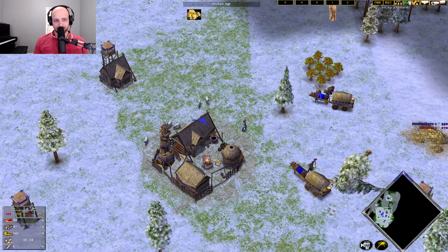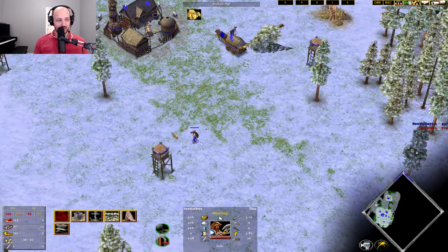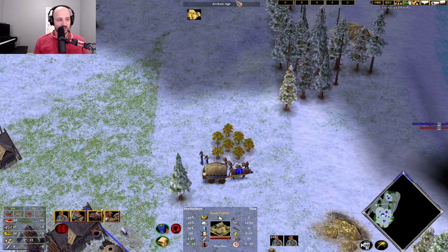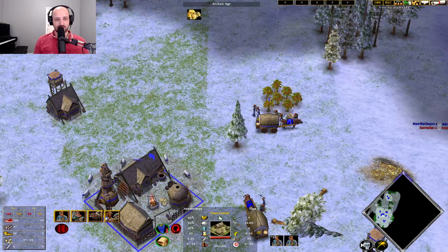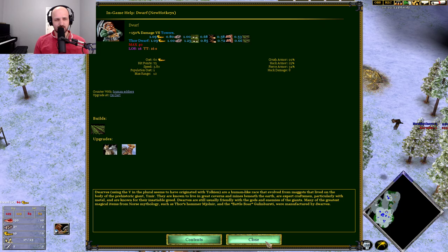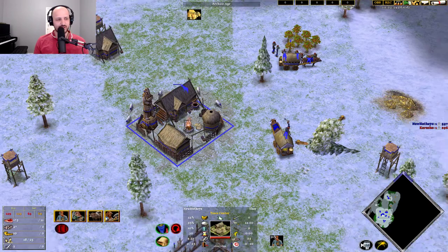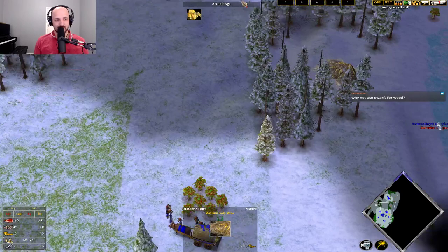Those two villagers can pop there, the rest can come onto the berries here. That's where my boar is, which is lovely. Now we can chuck the temple up. We're going to be on our way to the next age at a fairly decent rate as the villagers are dumping all their resources. There's one thing you need to know about Dwarves - I think they gather at the same rate from berries. They do.